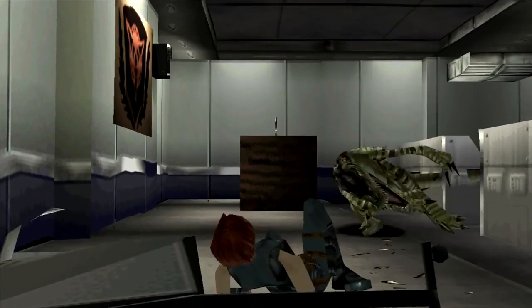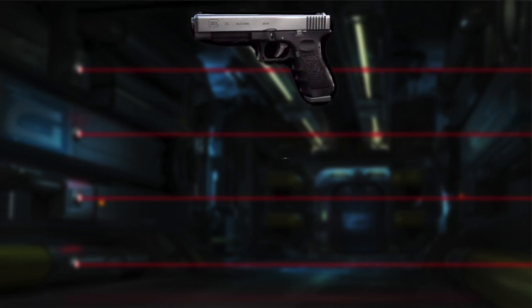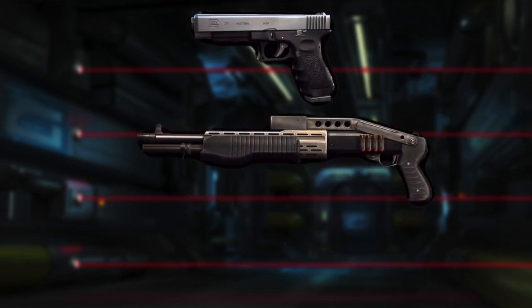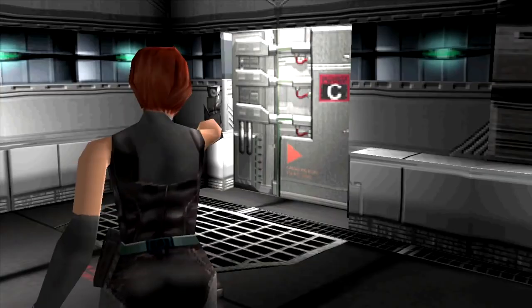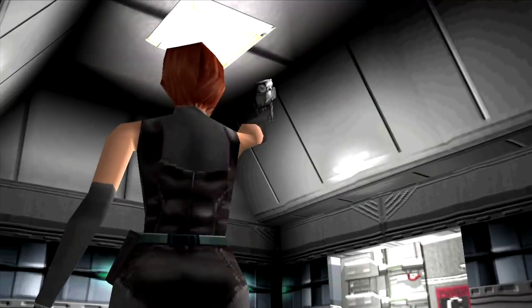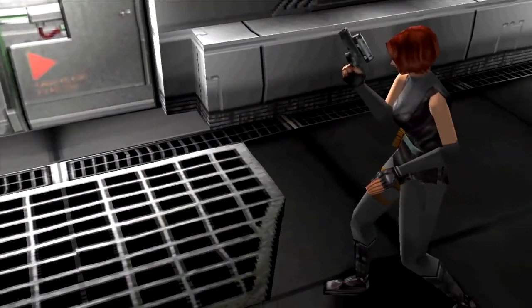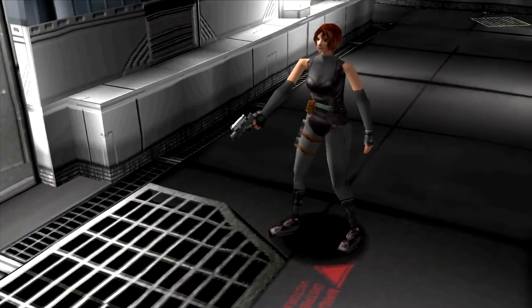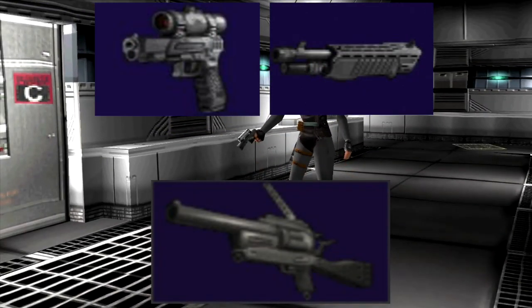We now move on to the weapons of the game. The weapons that Regina acquires in the game are a Glock 34 handgun, a Franchi PA-3 shotgun, and a HK-69A1 grenade launcher. I always thought Dino Crisis had a real lack of weapon variety — seeing that you only get three weapons throughout the game, I feel like the remake needs to include a fair bit more, although you can get weapon upgrade kits for the weapons that you already have.